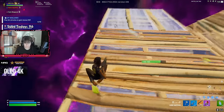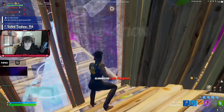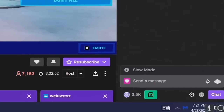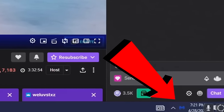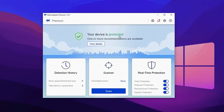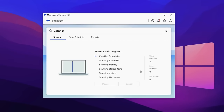One thing pros are 100% using and is 100% allowed is anti-malware programs such as Malwarebytes. Clix himself is using it — if you pause his stream and zoom in to the bottom right corner, you can see the Malwarebytes icon. He uses it to protect his PC from viruses, spyware, adware, and other nasty things that could slow his system down.